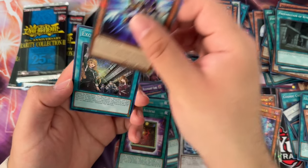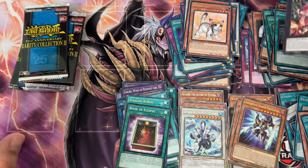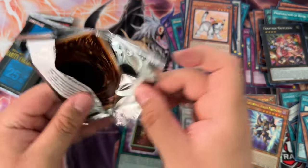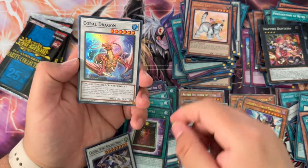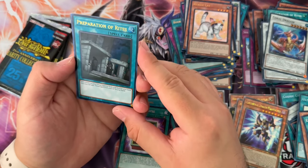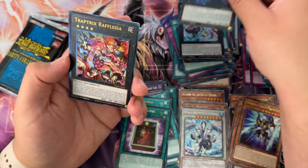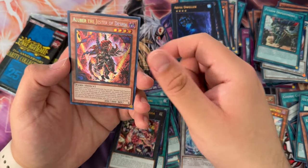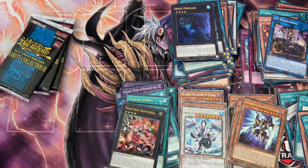It's not a Crystal Wing Synchro Dragon, but it's not a dud either — I can't be upset about it. It's a pretty decent card, kind of cool looking. Crystal Wing Synchro... Coral Dragon, Coral Dragon. Preparation of Rites ultra, Exo-Sister ultra, Abyss Dweller ultra, Rafflesia ultimate, Fusion Deployment secret, the Clown secret, and IP Masquerena super.